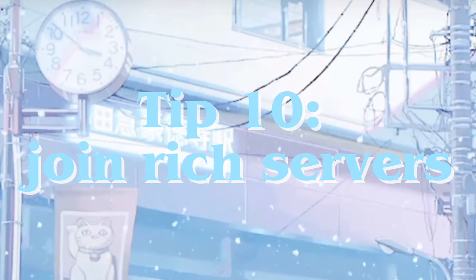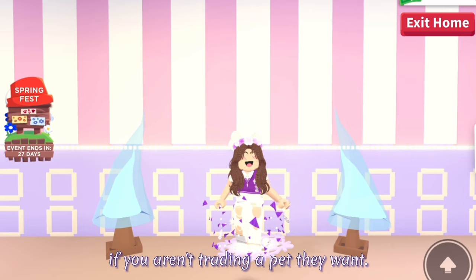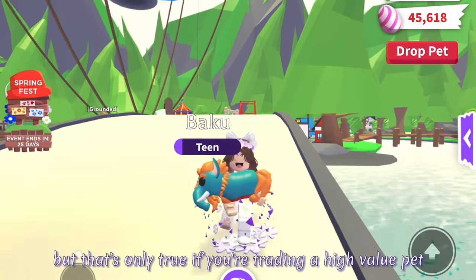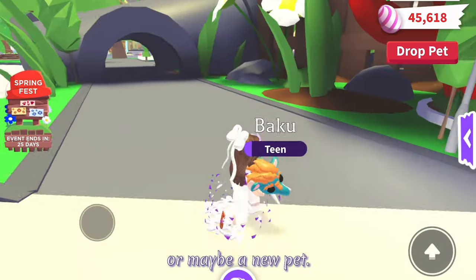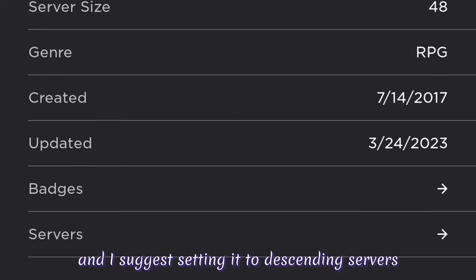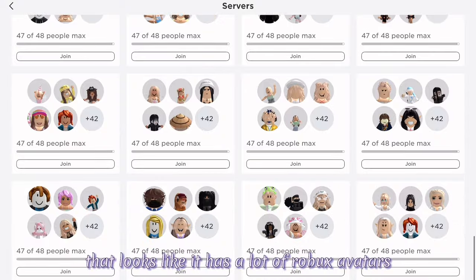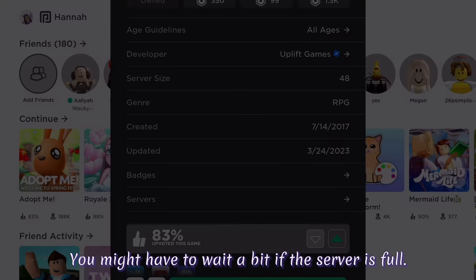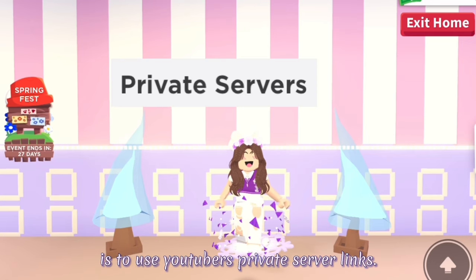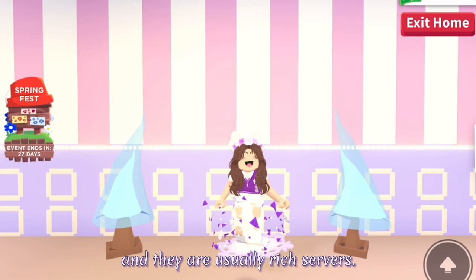Tip 10: Join rich servers. You should only join rich servers if you have a pet that those people will want, because you won't get any trades if you aren't trading a pet they want. A lot of people say it's easy to get overpays in rich servers but that's only true if you're trading a high-value pet or maybe a new pet. The first way is to go to Adopt Me's server list — I suggest setting it to descending servers and excluding full servers, then just pick a server that looks like it has a lot of Robux avatars and join it. The other way to join rich servers is to use YouTubers' private server links, as there are a lot of Adopt Me YouTubers who have private servers for their fans to join and trade in, and they are usually rich servers.